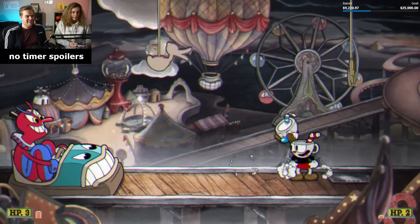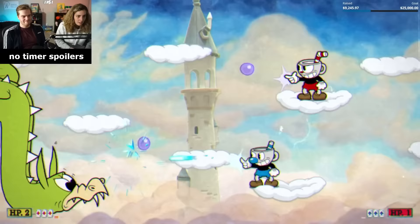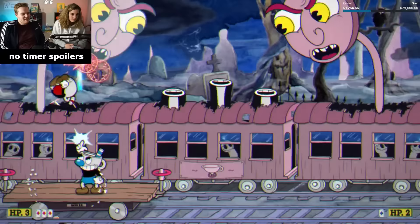Recently during my yearly charity stream, I decided to see how long it would take to speedrun Cuphead while carrying my little sister Cassie, a person who's never played the game before. In Cuphead, when playing two player, every boss gets twice as much health as normal, so this was definitely gonna be a challenge, even with my almost 200 hours of experience. My goal was to get a sub one hour time, and here's how it went.